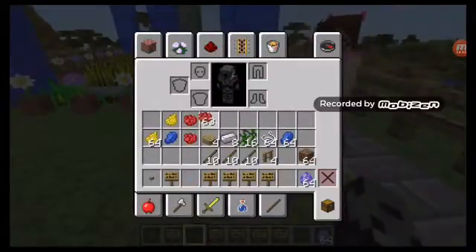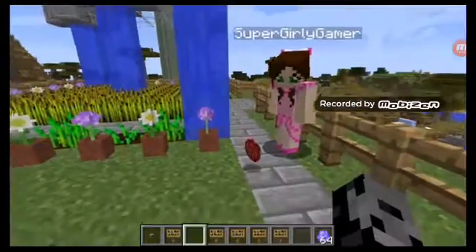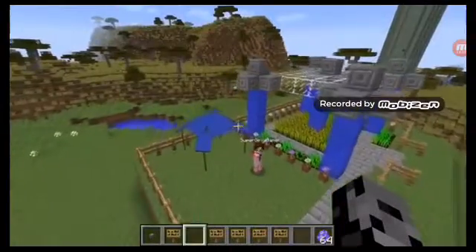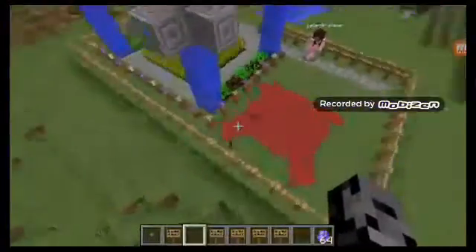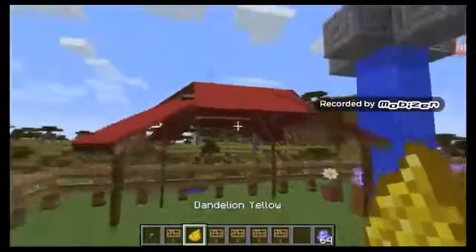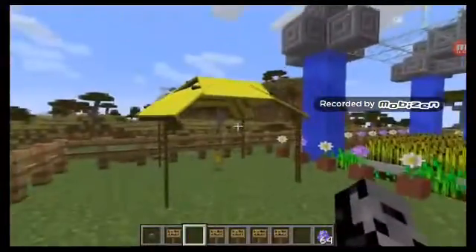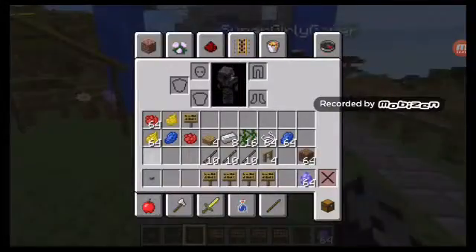Let me throw some more lapis at it — there we go, it is now blue. So far you like yellow the best. Let's check out red — this is the three different colors you can dye it. I kind of wish they added pink. It wouldn't really go with the garden though. And there is the red one. Which is your favorite? I think we should go with yellow. So I'll just throw the dye in the air and boom — it's yellow!